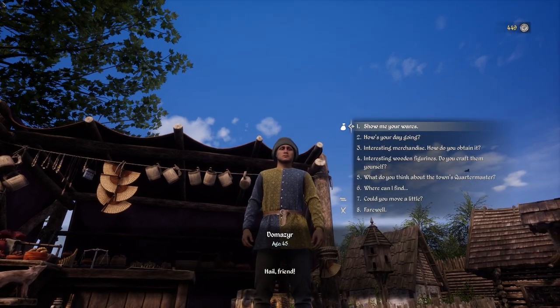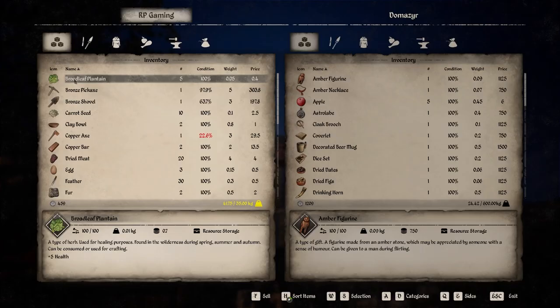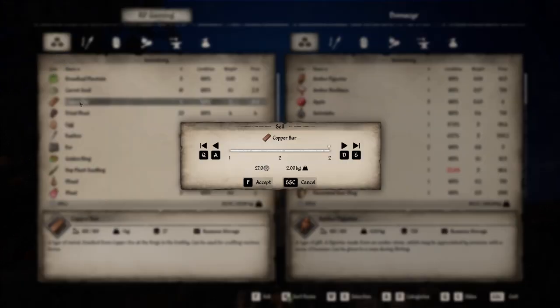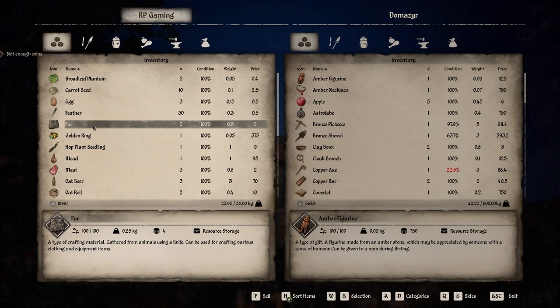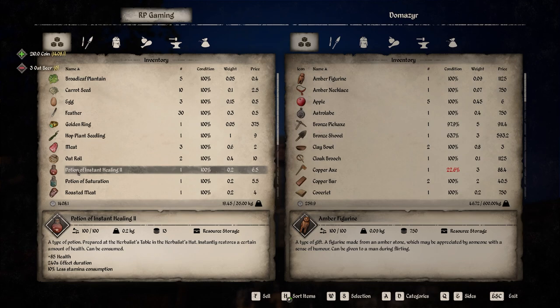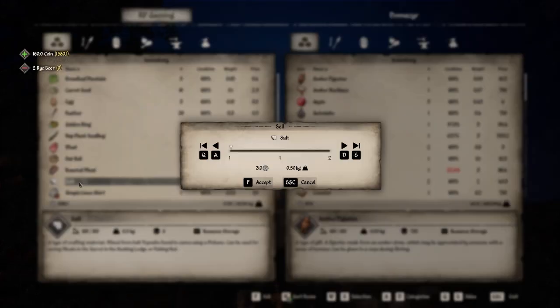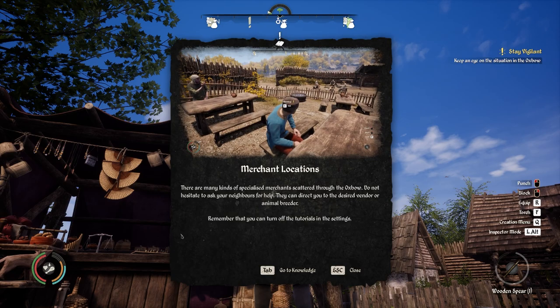Let's talk to this guy and sell this stuff. I'm going to sell everything I picked up - selling the copper bars, dried meat, fur... he doesn't have enough coins - there we go. I'll keep the ring. Selling the mead, beer, potion of healing, potion of saturation. I'll keep one roasted meat. Selling the rye beer and the salt since we still have stuff in our chest we can use. That gives us 1500 coins - excellent!